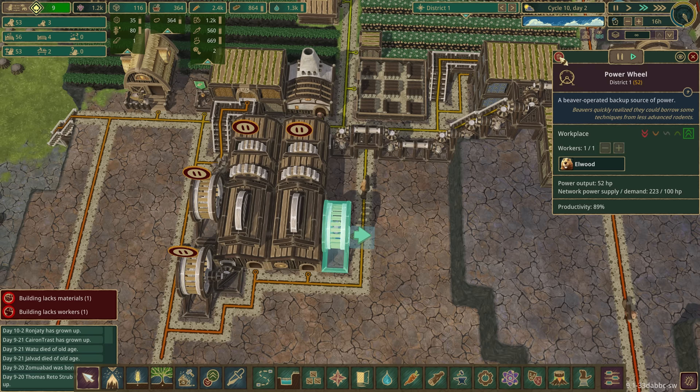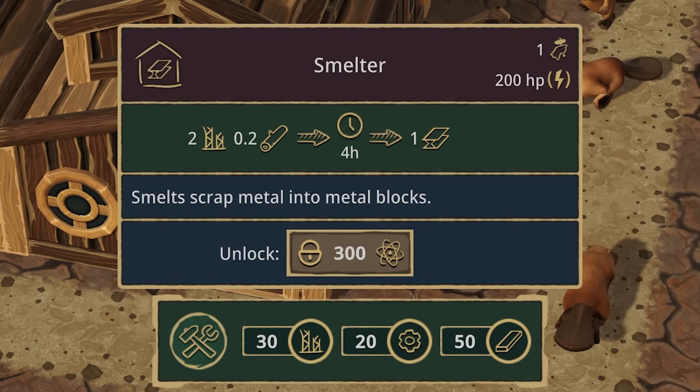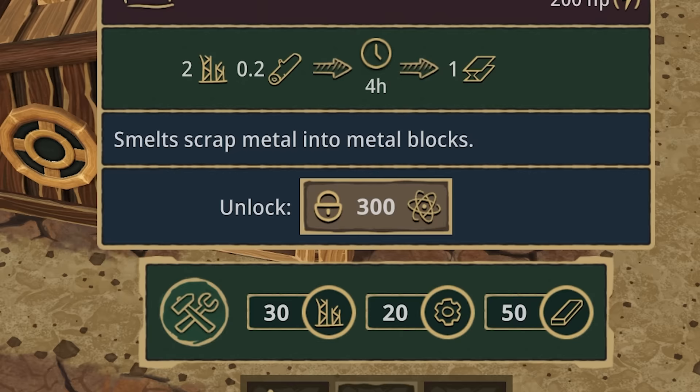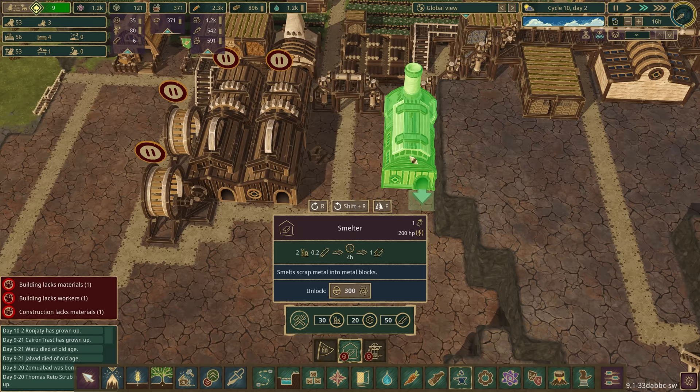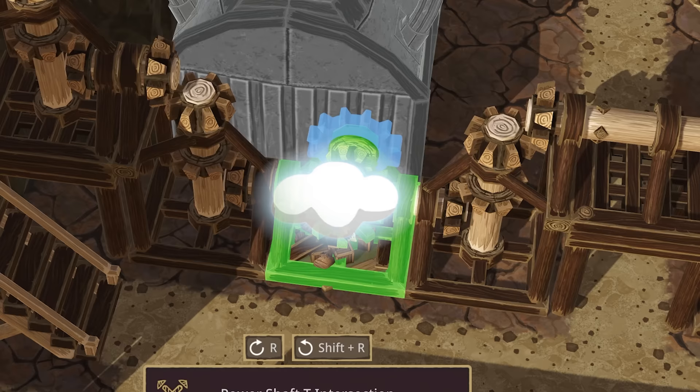Elwood, you're free - that one's gone because I'm going to build on the side over here and try to get some of these things going. The smelter is made out of scrap - which makes sense! It needs 20 gears and 50 planks - we've only got six planks so this is going to take a while.